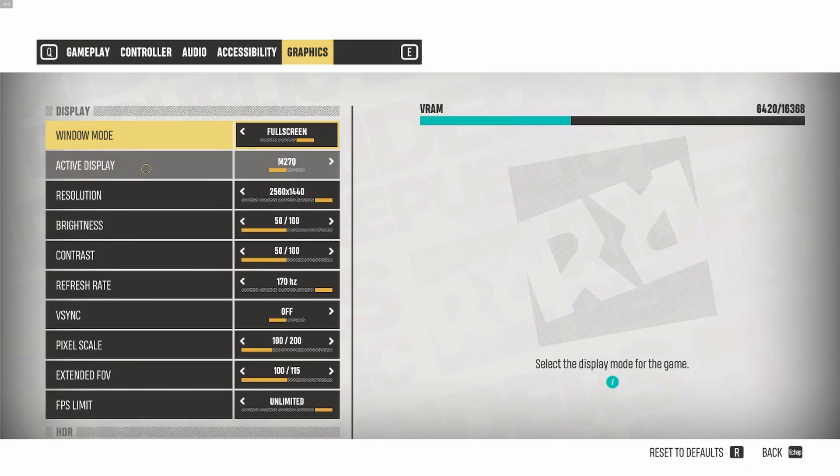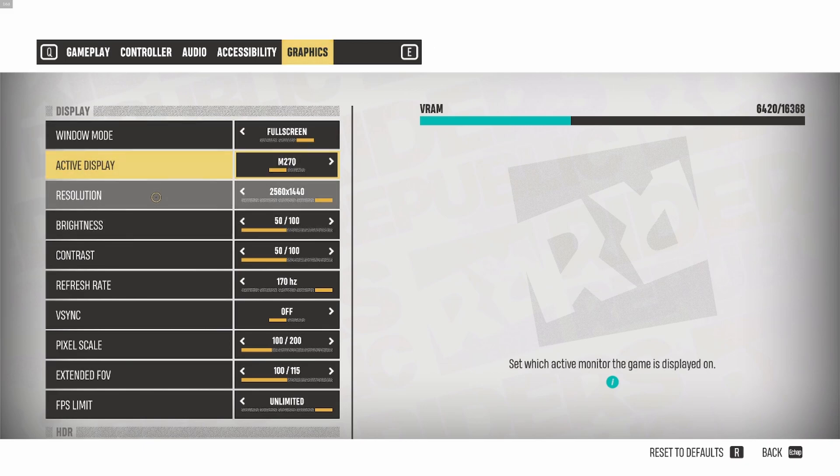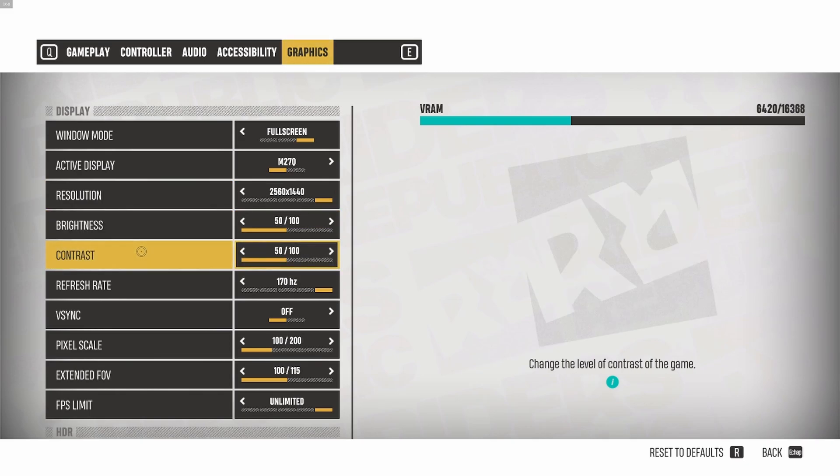Make sure that you're using the proper display. For the resolution, it's really important to play at your native resolution. If you have a 2K or 1080p monitor, just go with your native resolution. Don't downgrade your resolution — the game will look very blurry. Brightness and contrast is more of a personal preference. If you think the game is too dark or too bright, you can change those settings here.